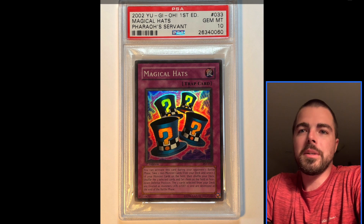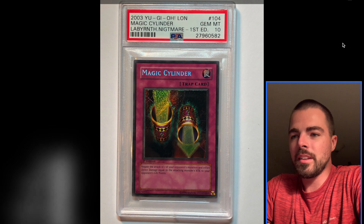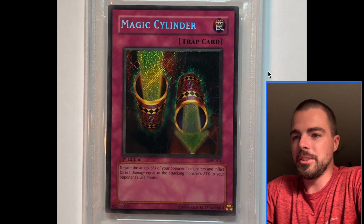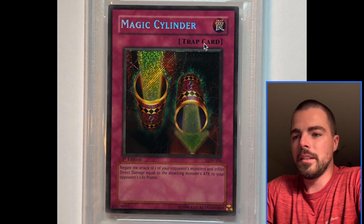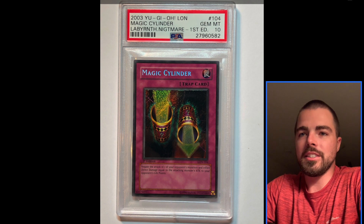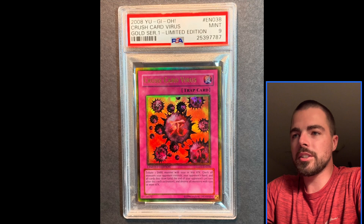And this probably wouldn't be a lot of people's number 1, but I have just the Secret Rare artwork on this — Magic Cylinder. It just puts this at the top of the list for me. A usable card, definitely used in a lot of duels. I got lucky enough to get this card a long time ago and add it to my collection. Magic Cylinder is going to take the number 1 spot for me on Trap cards. But easily, it could be a lot of these other cards — classic Pharaoh's Servant cards or Metal Raiders cards.